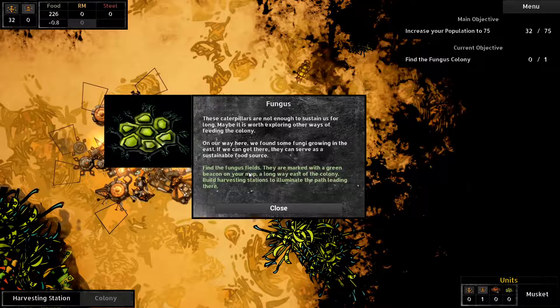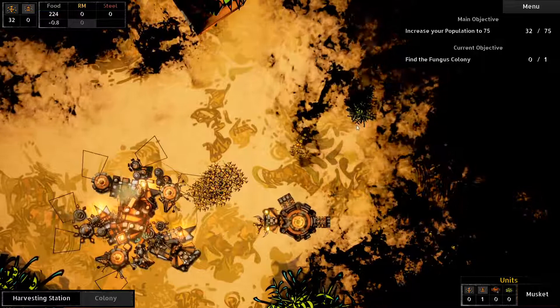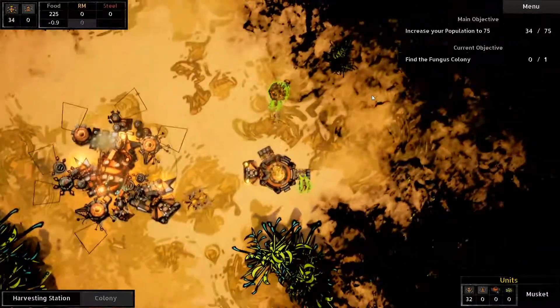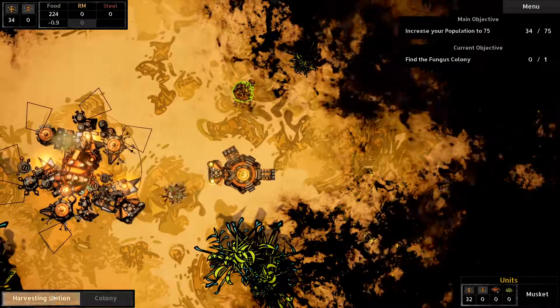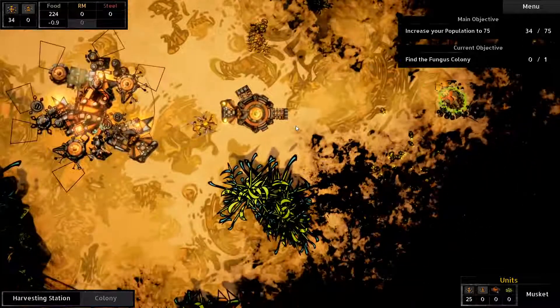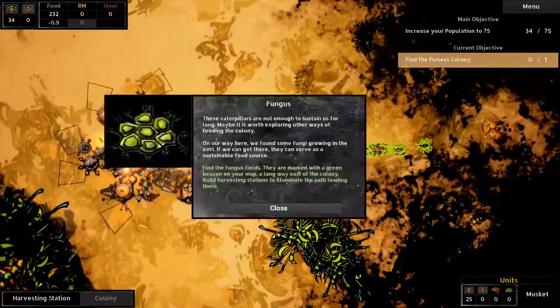These caterpillars are not enough to sustain us for long. Maybe it's worth exploring other ways of feeding the colony - like farming fungus fields. How do I grow a fungus field? Get that caterpillar for now. Oh, we got little bugs over there! Look at that. And I guess we're gonna build another harvesting station over here. So what - look at all the little bugs here. How do I build this? Oh my god, I should probably finish reading these.